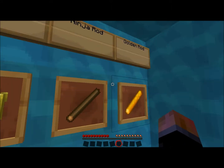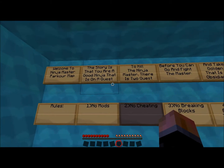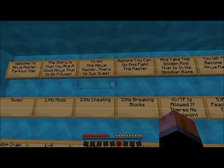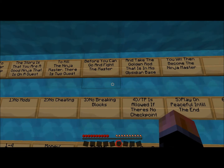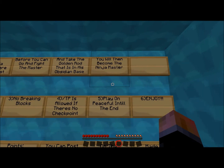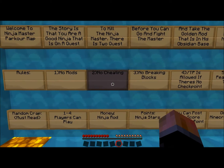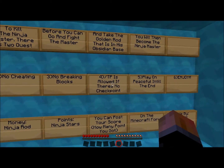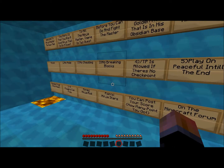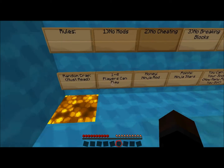Ninja stars, ninja rod, golden rod. Welcome to Ninja Master Parkour Map. The story is that you are a good ninja on a quest to kill the ninja master. There are two quests before you can fight the master and take the golden rod in his obsidian base. You will then become the ninja master. Rules: no mods, no cheating, no breaking blocks. No DPS allowed. If there's no checkpoint, play on peaceful until the end.